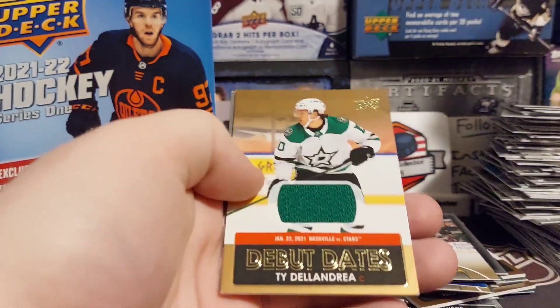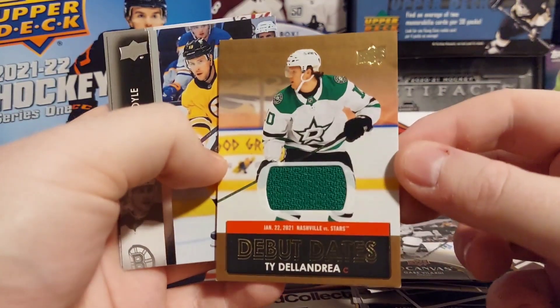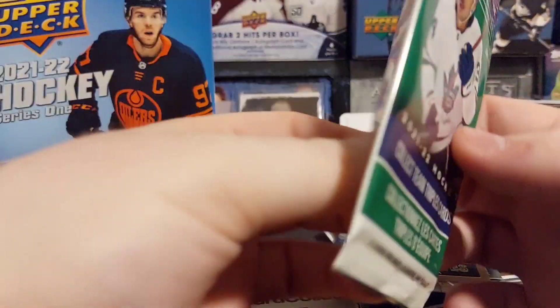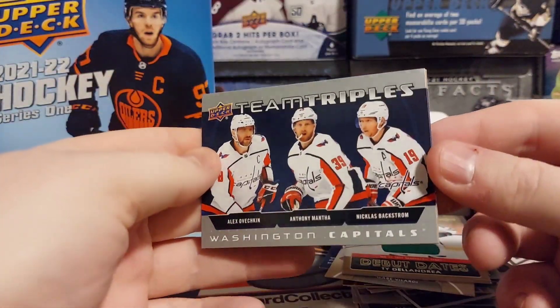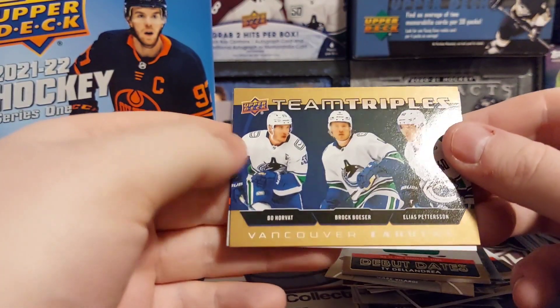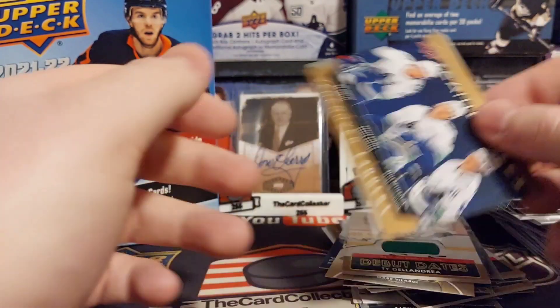We actually did get a Tage Thompson relic. All right — every box had a relic in it. We got Ovechkin, Mantha, Backstrom and we got a gold of Bo Horvat, Brock Boeser, and Pettersson.